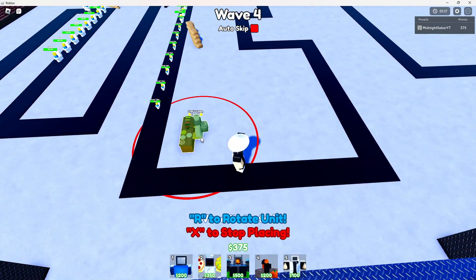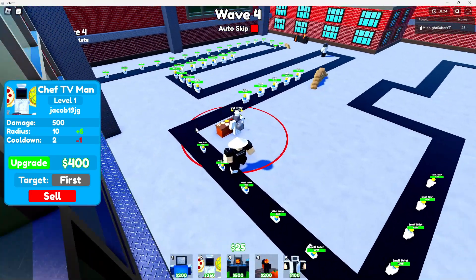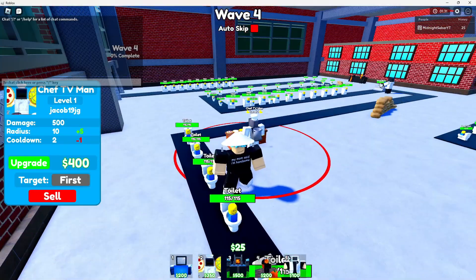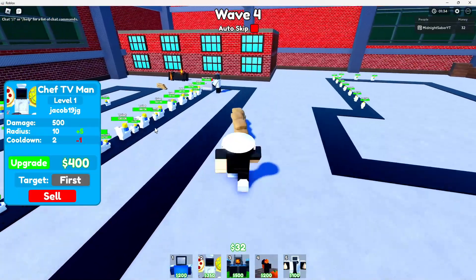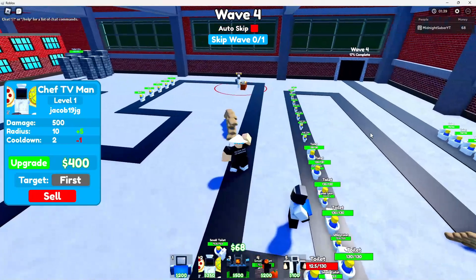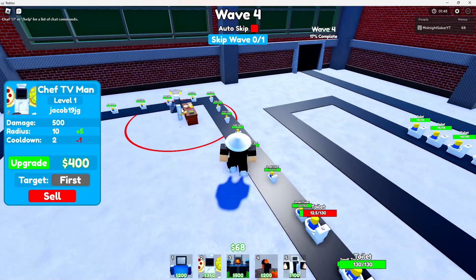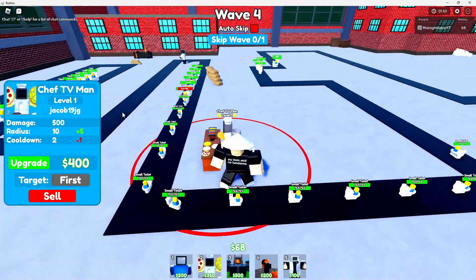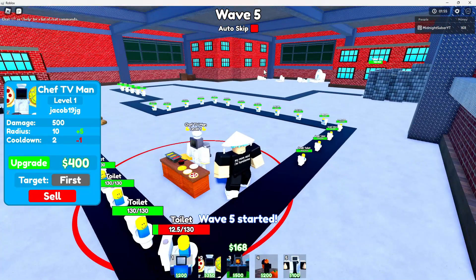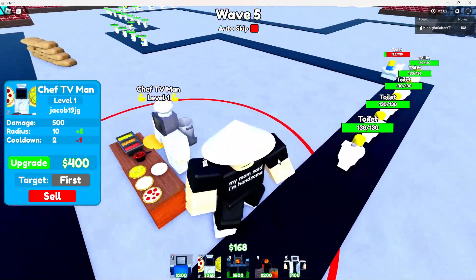I'm going to place him like right there. He's not doing anything. Maybe I have to upgrade him — who knows. This isn't really going as planned; it's supposed to attack. I don't know why he isn't, but I'd probably have to upgrade him before he would attack on level one. He's not even throwing his dough.